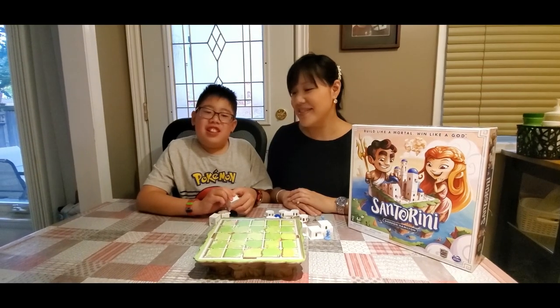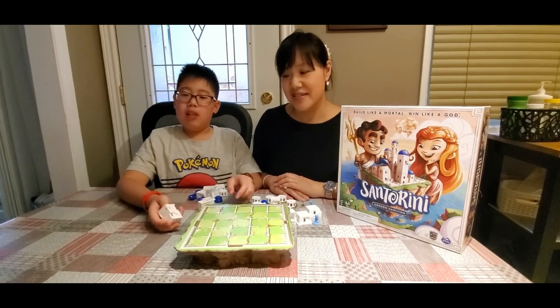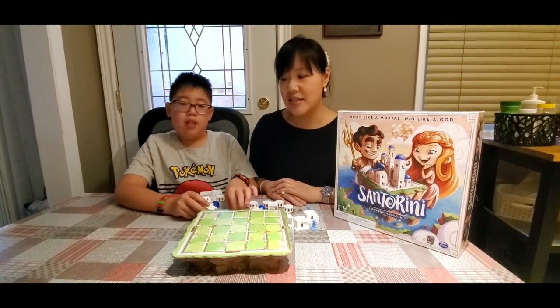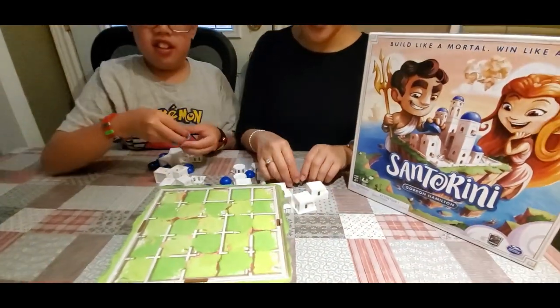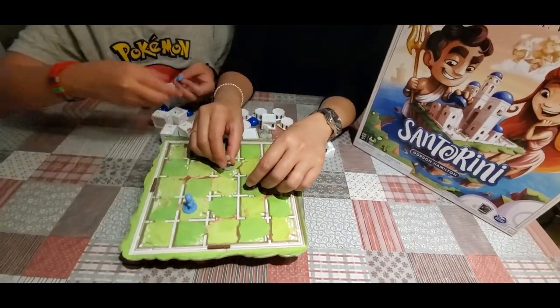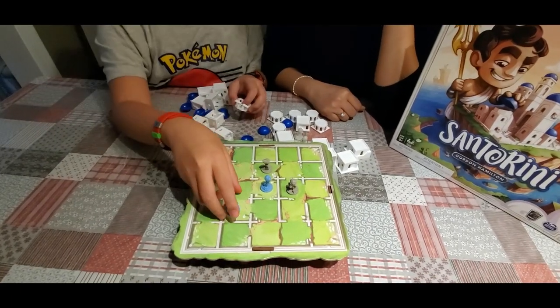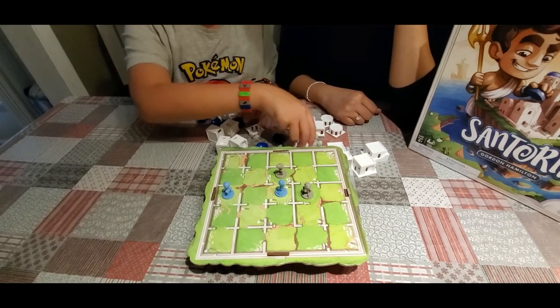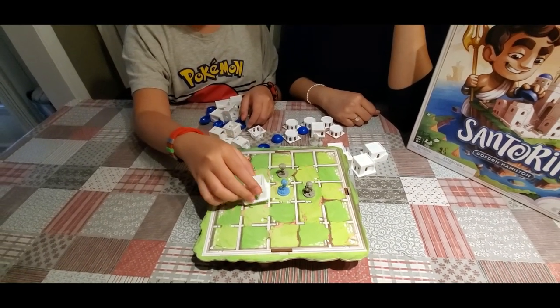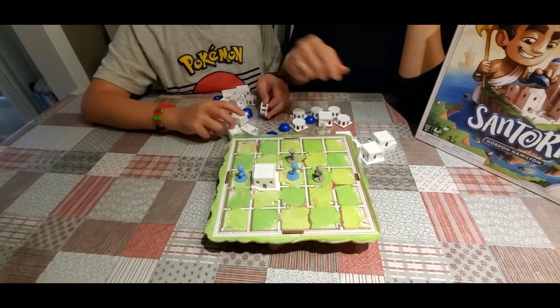It's finally time to play. I'm gonna play with my mom without God powers so you can understand the basic rules. I'm gonna be blue. I'll be grey. Okay, I guess I'm going first. So the first step is you move, then building. So on the ground, with the base.